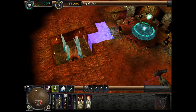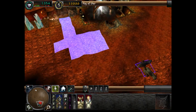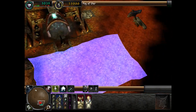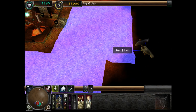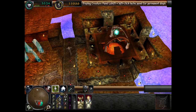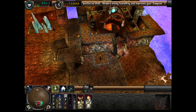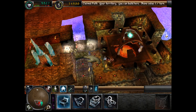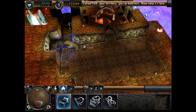First, build a lair and then a hatchery. Then claim the portal near your dungeon heart. You have claimed a portal. A new species of creature has entered your dungeon.